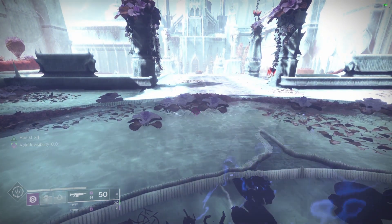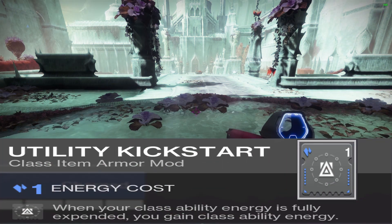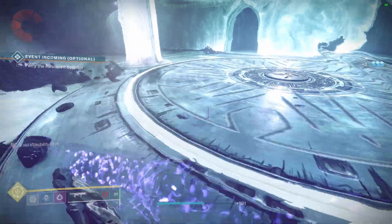So you're getting punished even harder. And yes, this is with Utility Kickstart double stacked on — when your class ability energy is fully depleted, you gain class ability energy. Same with Perpetuation, which reduces class ability cooldown when using class abilities.